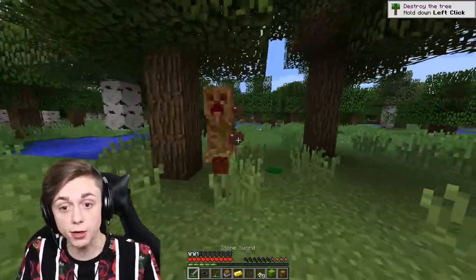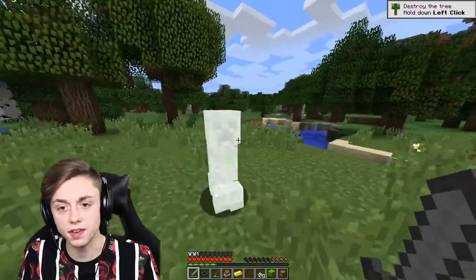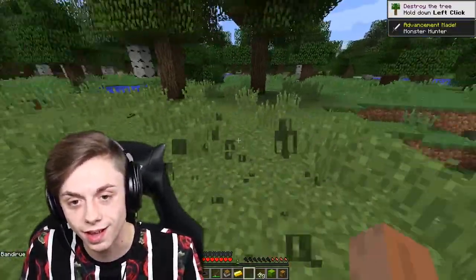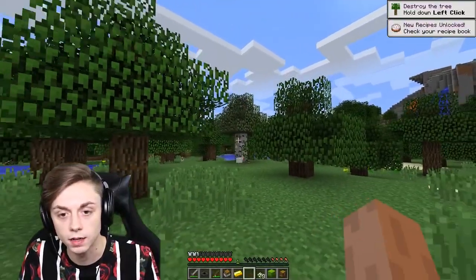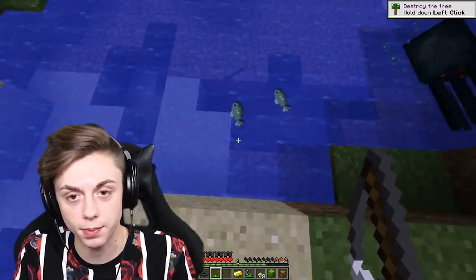A clover just spawned a freaking creeper — I didn't know that was a thing. Be gone, demon! I killed it and got an egg. My favorite part is that the mob corpses float on top of the water.